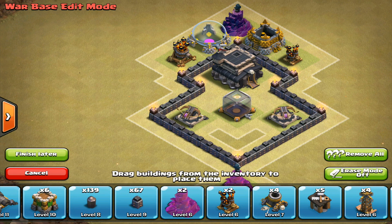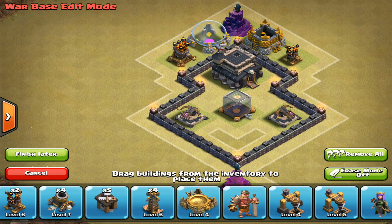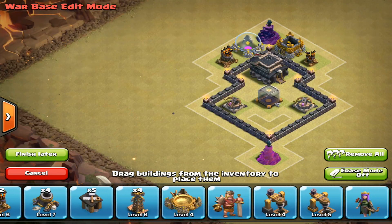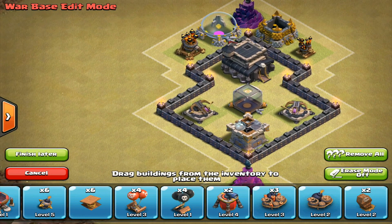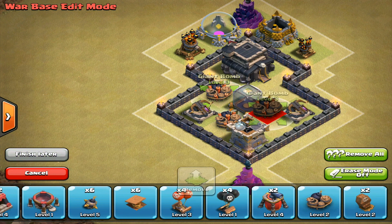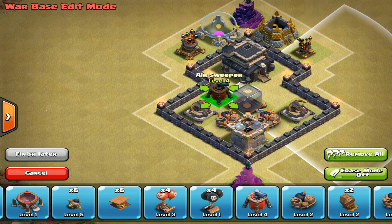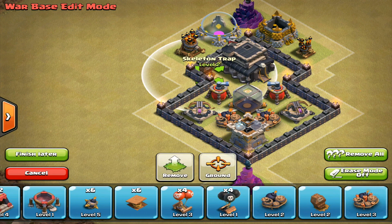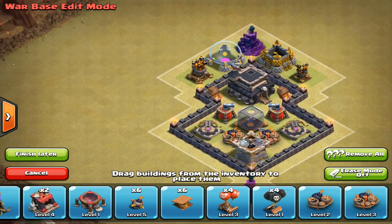Yes! Now that's solved all of our problems. So where's that clan castle? See, mistakes lead to really good things. And there's even room for giant bombs! Okay, giant bomb, giant bomb, giant bomb. And let's leave some space for two air sweepers like this. And then you're going to take your skeleton traps, put them here. Ooh, that's nice. I like it a lot. So now you're going to surround this in walls.